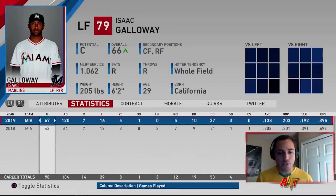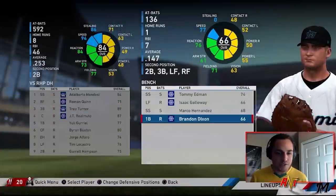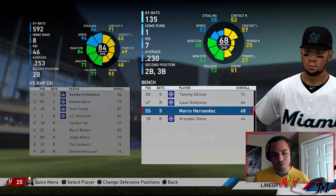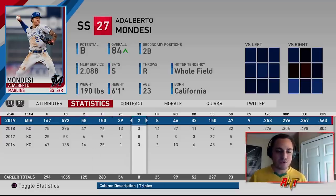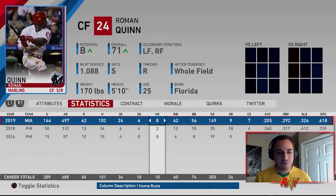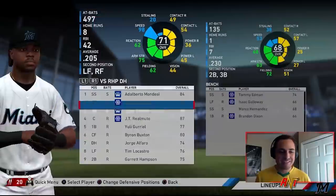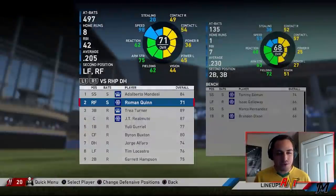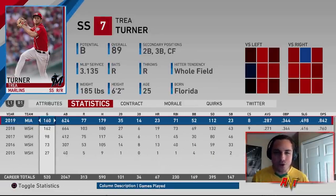Off the bench, 14 stolen bases — pretty good. Marco Hernandez had three and Brandon Dixon had one. The lineup showed a .253 average, 47 stolen bases, 39 doubles, 2 triples — average is pretty bad but not terrible overall. Roman Quinn wasn't great, got caught stealing quite a bit, low average. Trey Turner had 14 triples, 35 doubles, 23 stolen bases with a decent OPS.